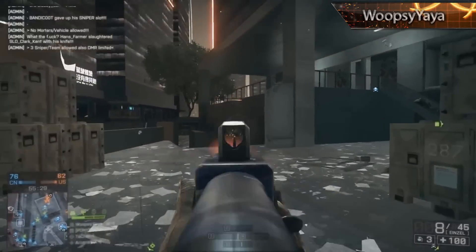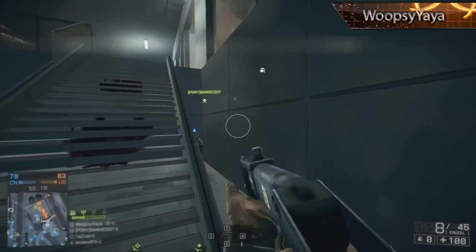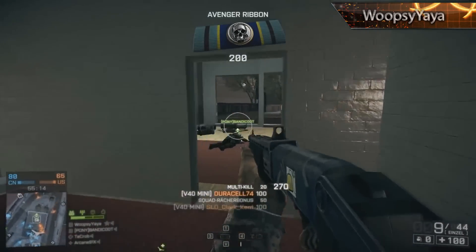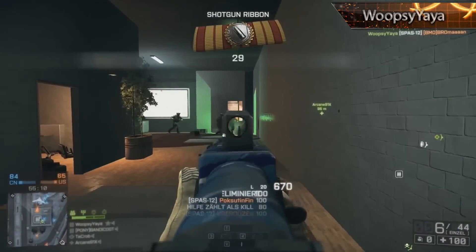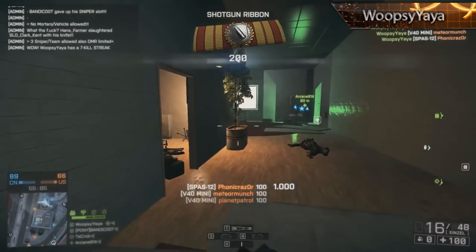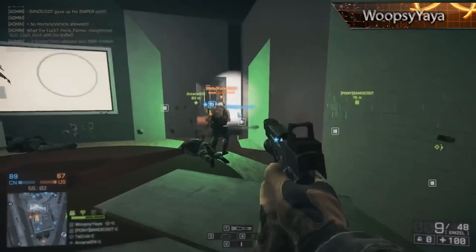Coming into third place this week, our first player on the podium with the bronze medal, we have whoopsie ya ya and it looks like we're playing a little bit of team deathmatch on Dawnbreaker. In this video you will see how to put all of the different weapons in your class to good use. He's moving around with a SPAS-12 shotgun, making use of those V40 mini grenades and also his P226 pistol. He seems to be moving through the enemy team without them even noticing his position — this is a great example of move and fire without getting spotted.